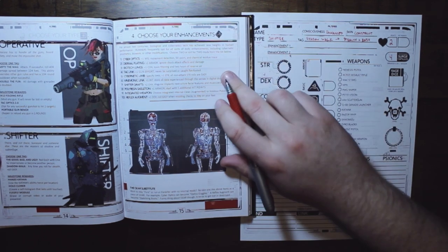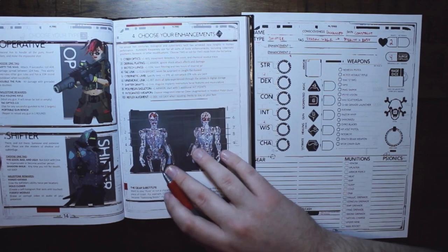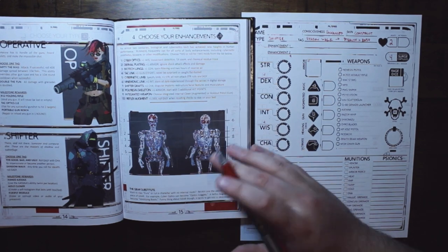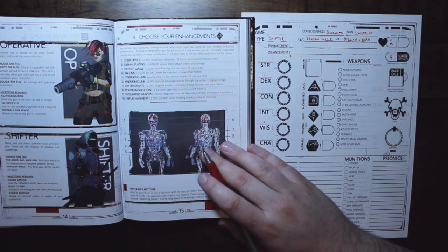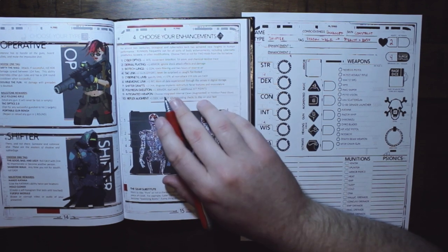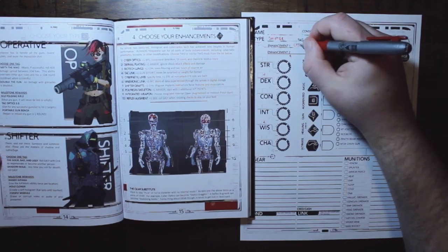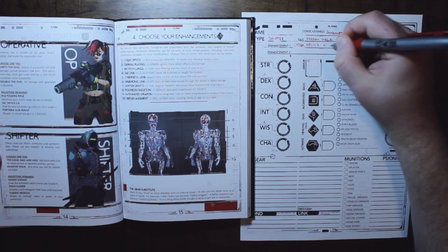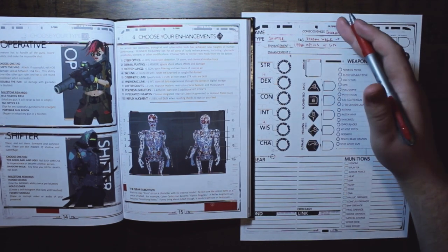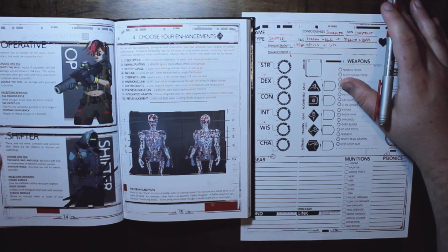Every character gets to roll or choose two enhancements — things you're enhancing your body with. We're talking cyberpunk, so you get a metal arm, a cybernetic eye, augmented reflexes, things like that. For me, cyber optics sounds great. It gives a plus one wisdom, movement detection, a five-times zoom, and lets me trace chemical residue over the course of the game — something to make my character shine.